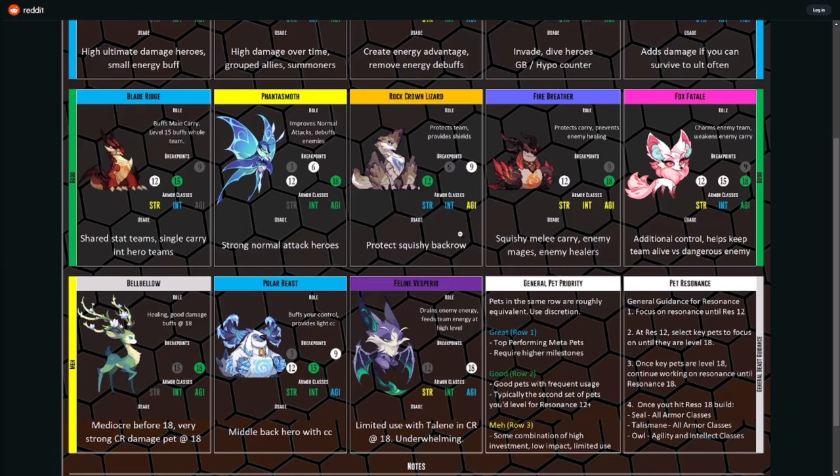Fire Breather is falling further down the tier list, but the big thing it brings is preventing enemy healing — that is huge when you're facing Taylne or PvP teams with a lot of healing. It's strong versus squishy melee carries, enemy mages, and enemy healers. Depending on the formation, I often see Fire Breather with the awakened version of Brutus, Honesta, Entendre, and a couple of very strong carry heroes.